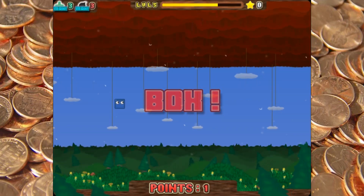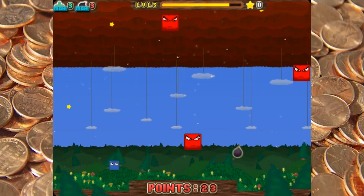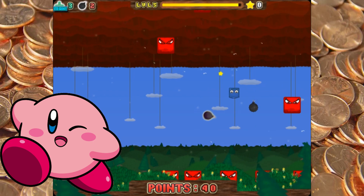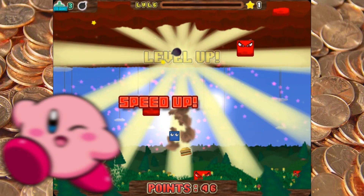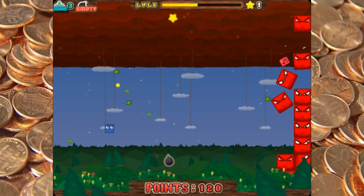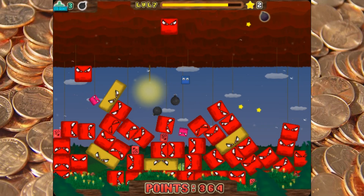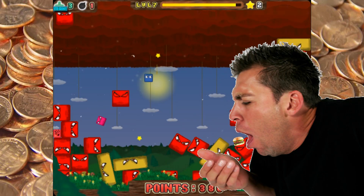There's something weird about the graphics. I can't quite put my finger on it, but it's like... everything is slightly out of focus. It's like they tried for pixelation, but it doesn't work. Hamburger Ejection is the name of the achievement I just got. Everyone, please remember to consult your doctor if you've been ejecting hamburgers for more than a week.